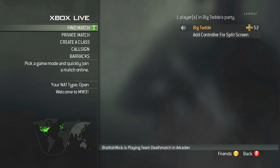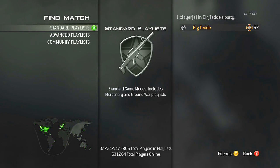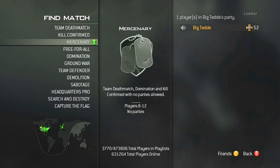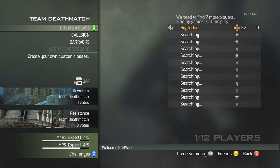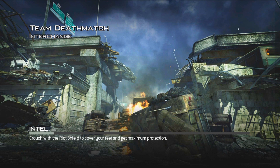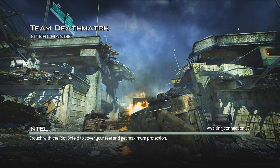First off, I want you to pay attention to the top right-hand corner of the screen, where the font currently says 'One Player in Big Teddy's Party' — it's going to change that when you join the lobby. Let's go ahead and try to find a Team Deathmatch, which is a pretty common game mode. Notice in the right-hand corner it's going to say 'testing matches less than 50 millisecond ping,' and it found a match. Since it found a match with less than 50 millisecond ping, it put me in automatically and I'm going to have a four-bar connection. MS stands for millisecond, and I'm going to go more in depth on this later.